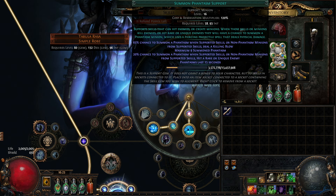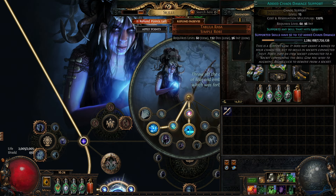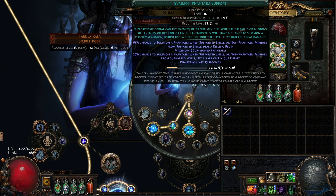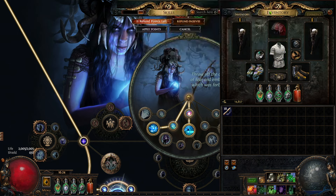During the boss fight you may not have many spectral wolves and you're going to be very scarce. Summon Phantasm Support basically gives you a lot of chance — probably up to a maximum of nine phantasms — and these nine phantasms will all have the Envy aura as well as chance to poison. You're going to poison unique bosses or endgame bosses a lot, and that is what will kill them very fast.